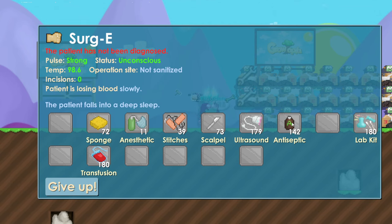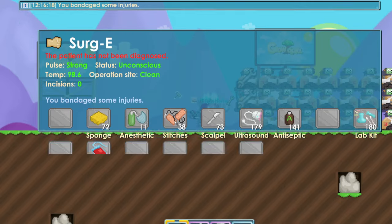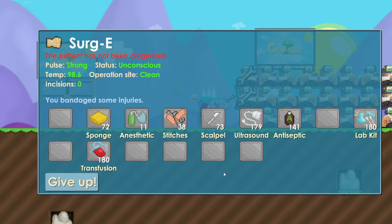Status is awake — you use anesthetic because that's what anesthetic does, and now it's unconscious. For operation site you use antiseptic, so now it's green. Now it says my patient is losing blood, so before you do anything else you focus on this first — use stitches until the patient is not losing blood anymore.